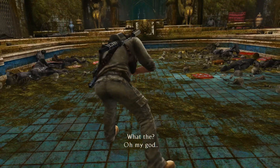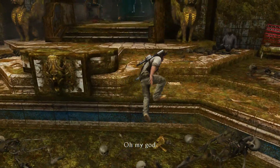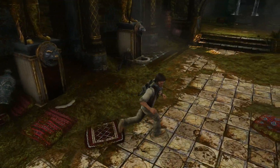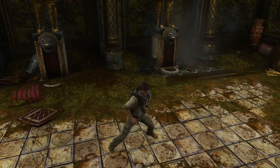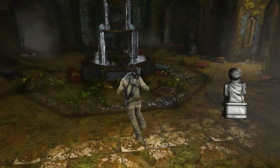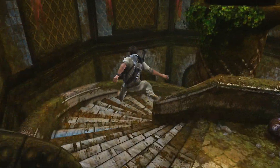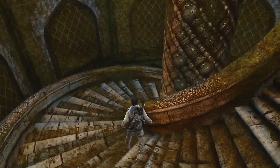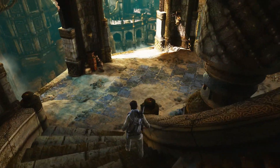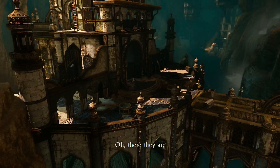Say no to drugs, kids. After Drake finally finishes his trip — he was tripping quite a lot — make sure you pick up this treasure right here in the corner. That's the last treasure for this chapter, even though technically you can obtain another treasure but we'll get it at the start of chapter 22. Now all we need to do is climb down the steps and we're almost there. One more chapter and the game will be over. Thank you so much for watching and I'll see you all later for the final part of my Uncharted 3 walkthrough. Take care.